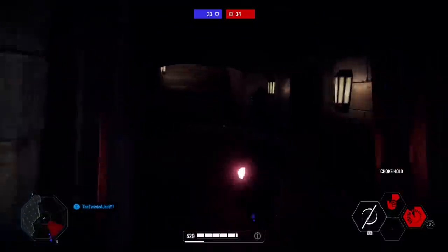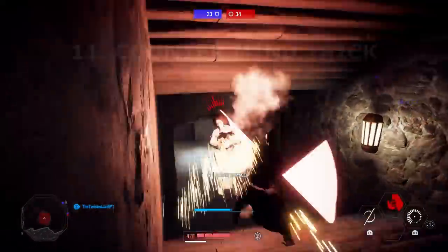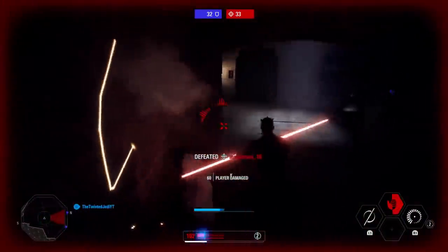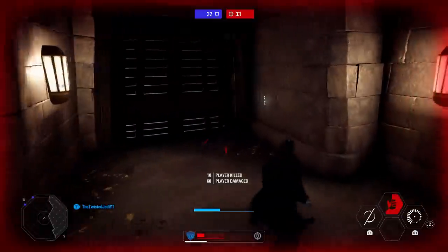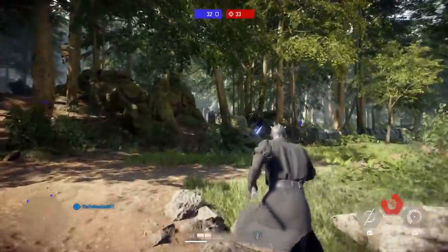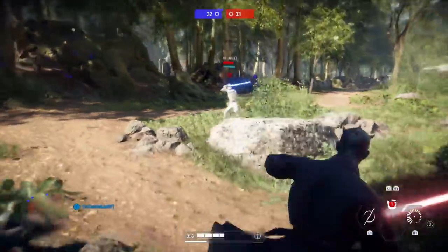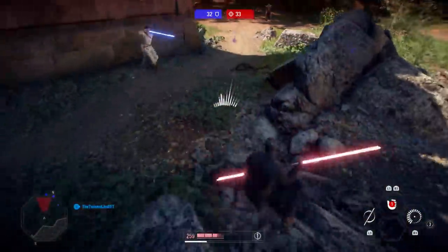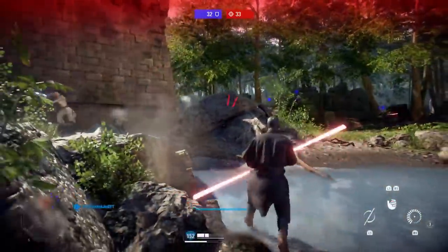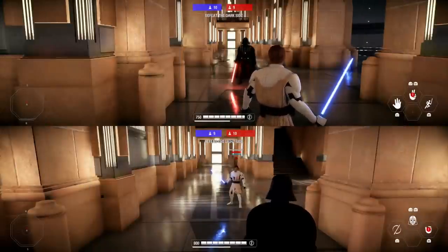Tip eleven is countering Rey's Mind Trick. The best way I've found is to dash, jump, dash again, then jump again — keeping you constantly on the move. Every time Rey gets close enough to hit you, you're dashing or jumping away, throwing off her timing. There may be better counters, but this works best for me.